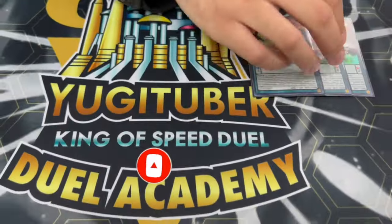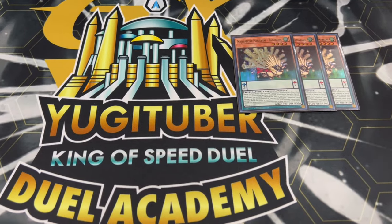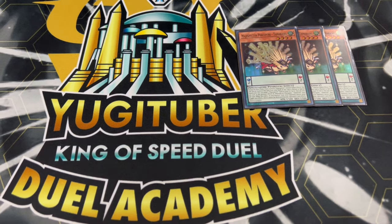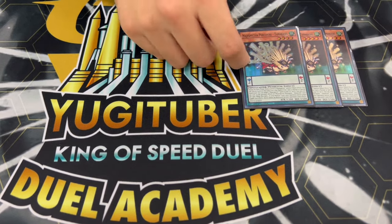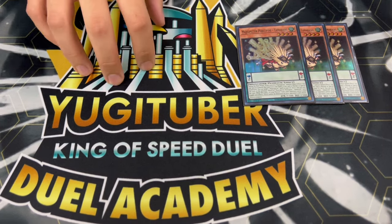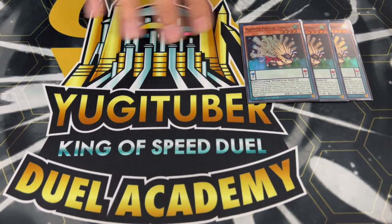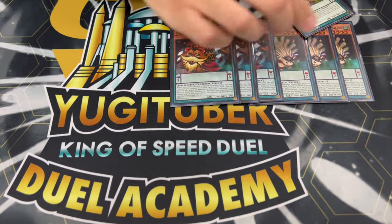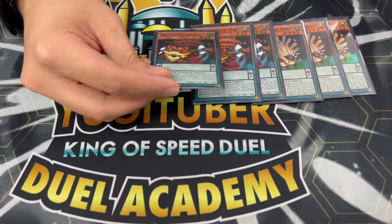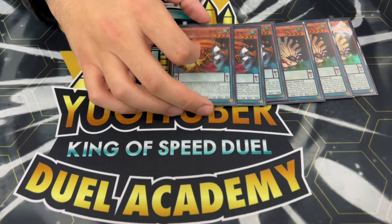We are starting off with three of the brand new Porcupine. This card is an extender - essentially during the main phase, if you control a Magispector monster, you can special summon this. That's the main effect you're going to be using it for. It's also a scale 2 which is really important. We're going to try to even out the scale 2s and scale 5s as much as possible because we need to be able to Pendulum summon as much as possible. So three Porcupine, and three Bunbuku as well. Bunbuku is actually just a one-card combo - this alone sets up your pretty much entire board and it's absolutely insane.